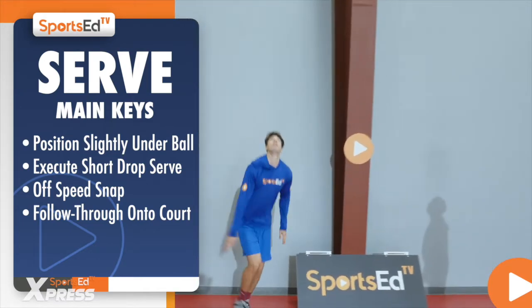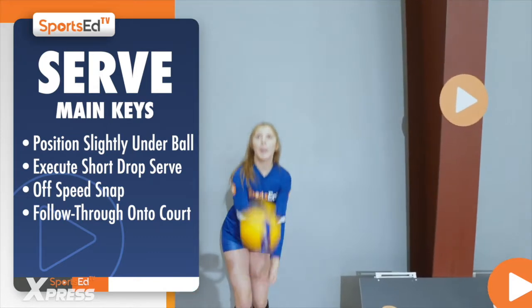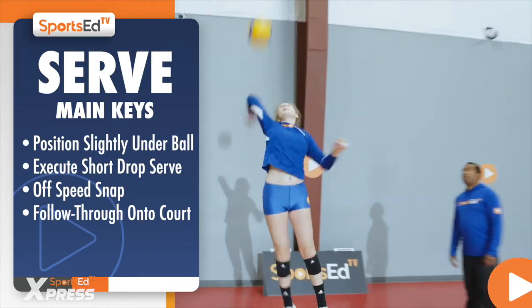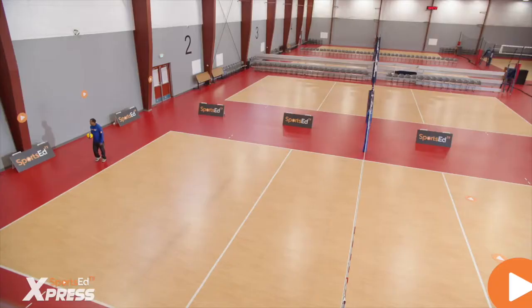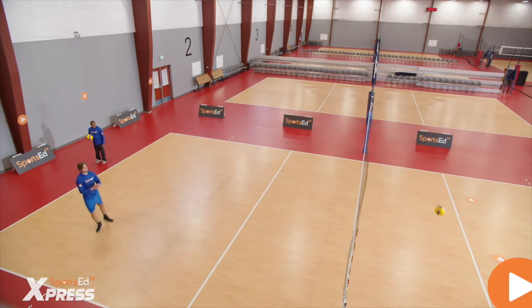The server needs to be smart to create one situation where the passers go deep, and then do the short serve with the off-speed topspin snap on the ball.